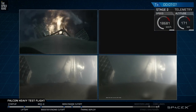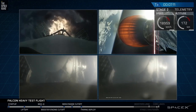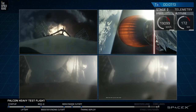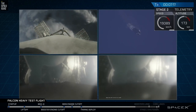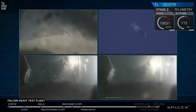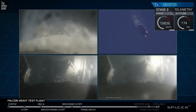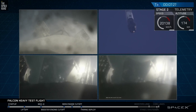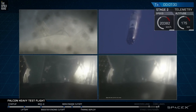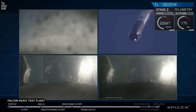You can see the edge of Cape Canaveral in both of the side booster cameras as those are coming in. The center core entry burn is shut down. And even though those look very similar, those two boosters' views are actually representing different boosters. They're headed towards Earth. They're about to begin their landing burns.